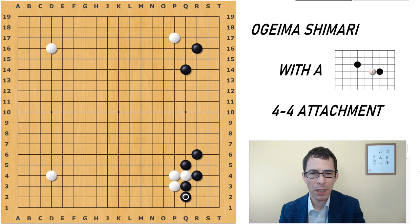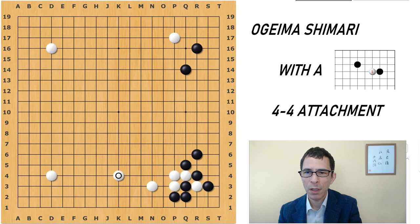Again, White will cut here at the 3-3 point, probing — just asking which side Black wants to capture from. If Black simply captures here, White gets a free forcing move. If Black plays here and then captures, this would be an even result, but you can see that White is forming two functioning stones — White is forming a position on the lower side and has got two stones in there.